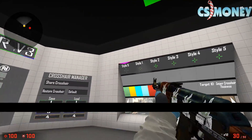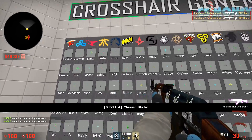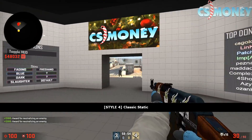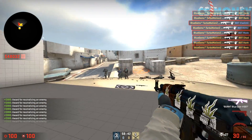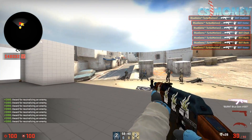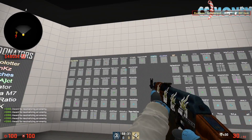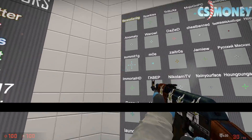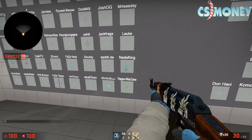The default crosshair is not really that great. This map has a bunch of different custom crosshairs from different pro players around the world. It all comes down to personal preference — you just got to find out which one you like the most and stick with it. I might actually go with Simple's crosshair because I honestly like it. On top of pro player crosshairs, there are also crosshairs from YouTubers, streamers, and influencers in general — like Summit, Anomaly, NadeKing.